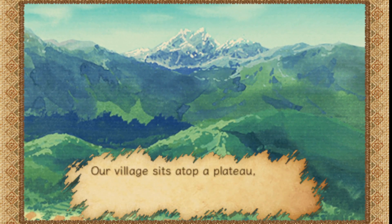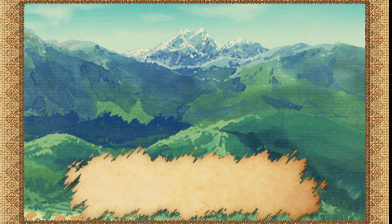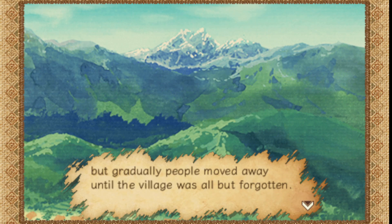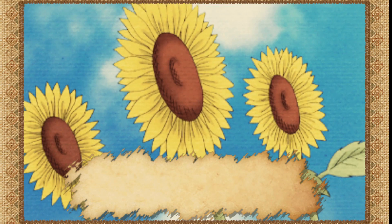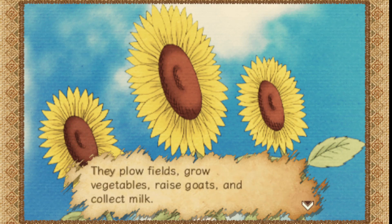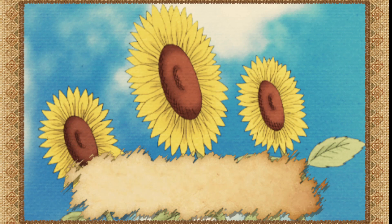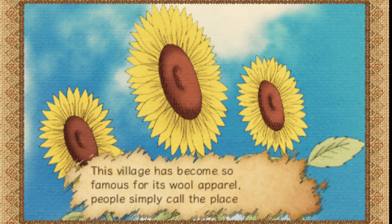Our village sits atop a plateau surrounded by mountains. In its glory days a train even passed through, but gradually people moved away until the village was all but forgotten. Recently people are returning — they plow fields, grow vegetables, raise goats, collect milk, make clothes from wool and silk, and live in harmony with nature. The villagers are especially proud of their sheep.